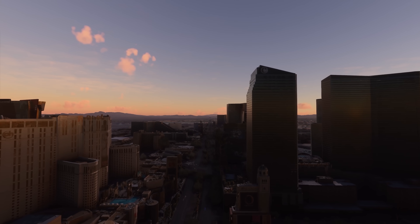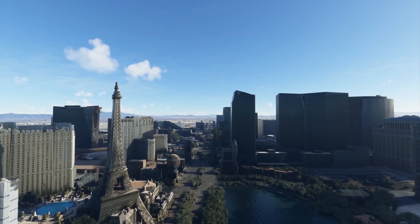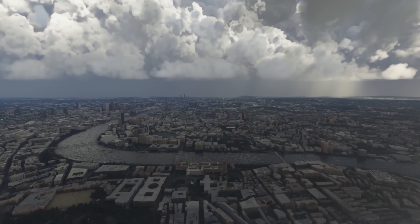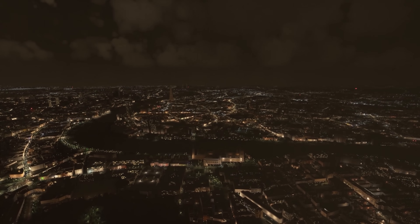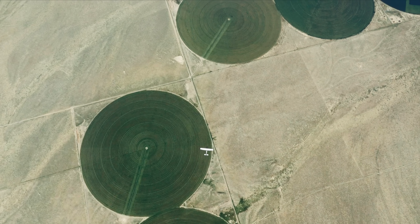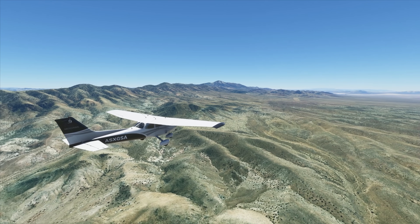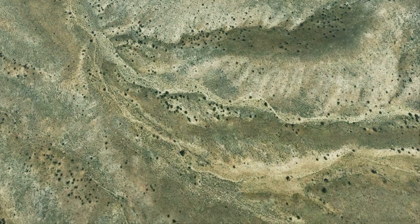Microsoft have said that Sim Update 15 has improved the overall stability of the sim. They claim that Flight Simulator now has a 98% stability rate — not only a high mark in the industry, but apparently making it among the most stable flight sims out there. The new version of the A320 Neo, made by IniBuilds, has been made freely available on the in-sim store and has been downloaded nearly 500,000 times.